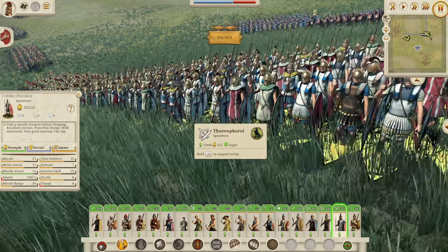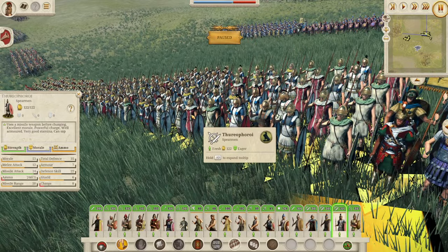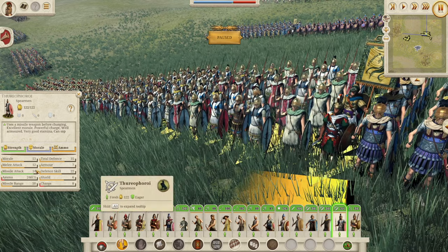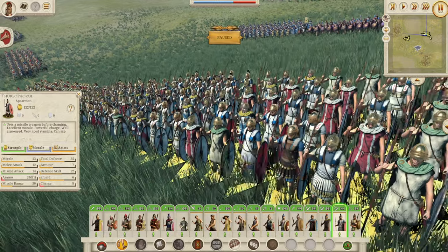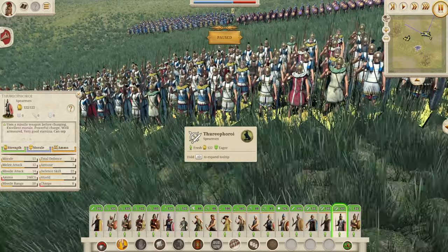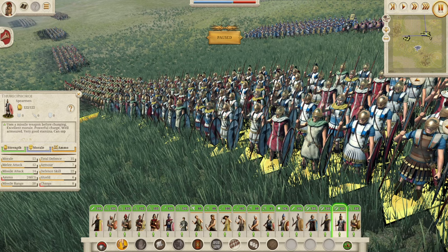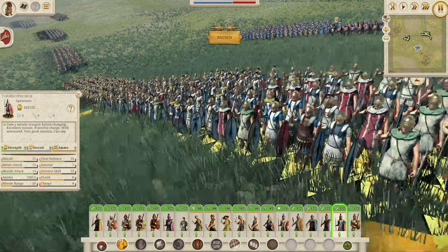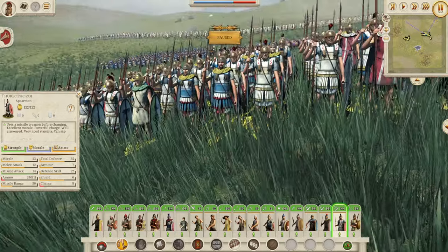On to the Thoroporoi — something we've seen a lot in all the Greek factions. One of your early-tier units. They will throw two javelins with 14 missile attack, which is really good. 13 morale, which is okay, and 12 melee attack, which is okay for a spearman. Good against cavalry — get them in against cavalry. Against infantry they're going to struggle a little bit with that low morale and low melee attack for a spear. But getting them into cavalry will do some decent damage. A cool looking unit.